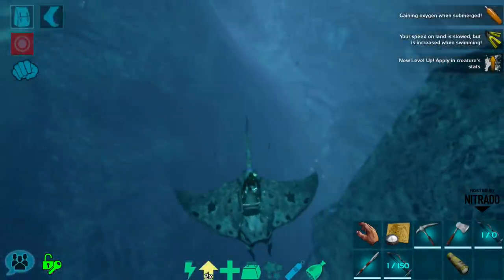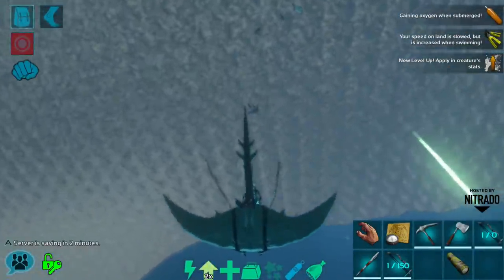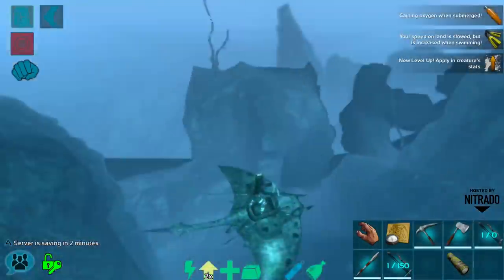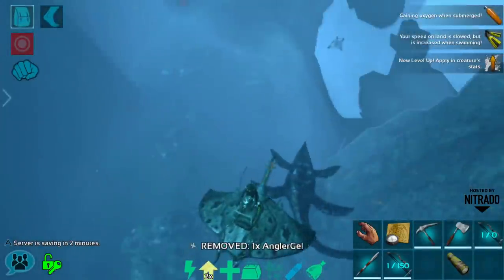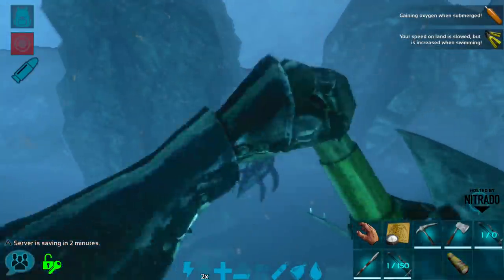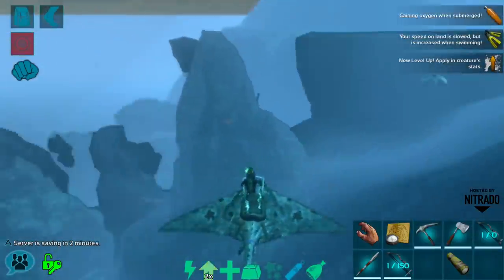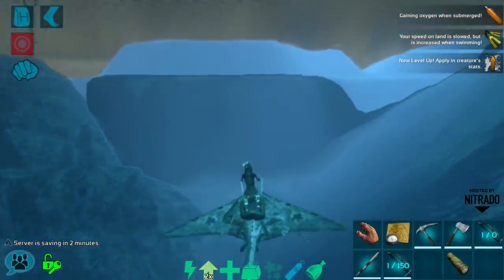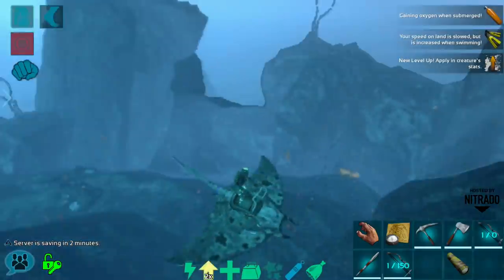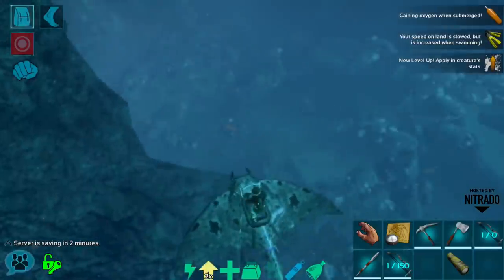Dunkleys would be great for maybe trying to take on some of the bigger creatures like the mosa. Okay let's go up here a little bit - the plessy should have a height limit in the water. Let's see what level this one is - it's level five, so we're going to keep moving. Plessies are very cool and their platform saddles are nice, but I don't have a use for one that's level five. I'd prefer to get something at least mid-range in terms of levels.